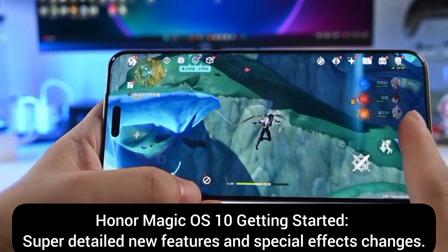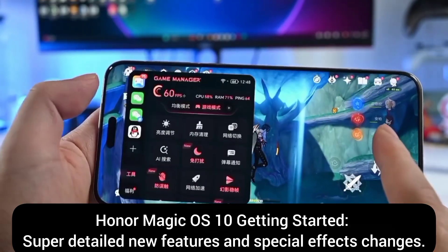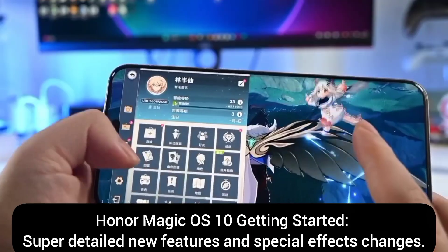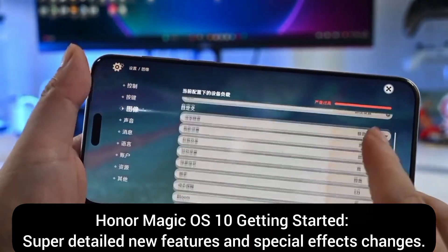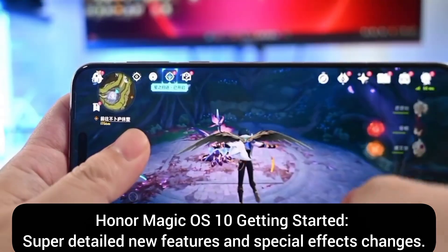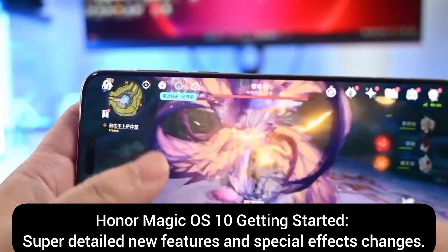In the game assistant, I've set everything to the highest settings. For some reason, it's stuck at 60 fps. I remember it used to go up to 90 fps, or maybe I'm mistaken. As for graphics quality, I've set everything to the highest as well. Next, we're going to play for about half an hour to check the current heat, smoothness, and resolution performance.